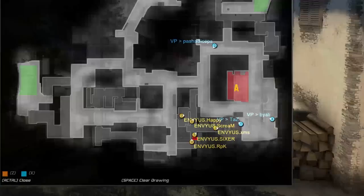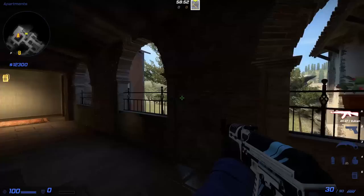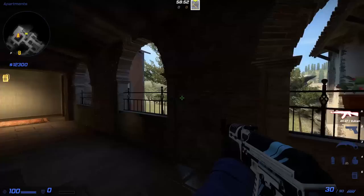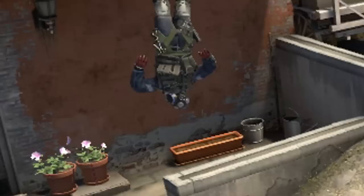NVS is gonna stack over Apartment with Happy in the back making sure they don't get backstabbed from Banana. Once Apartment is secured, they will finally adapt and send Scream back to Banana just to make some noise and be sure the CTs aren't too close. As soon as the intel is given, XMS will throw the same smoke and Sixer will throw a flash to start the rush. Just hug the wall on the right side, crouch, and bounce the flash on the chimney — simple throw and it's gonna pop outside of Apartment, helping your teammates to rush. This time, it's gonna be more successful.